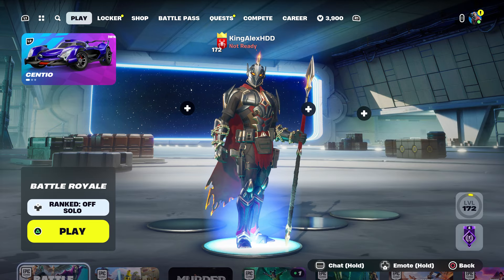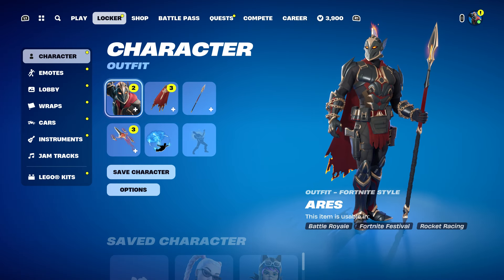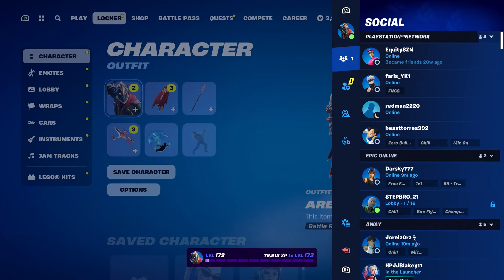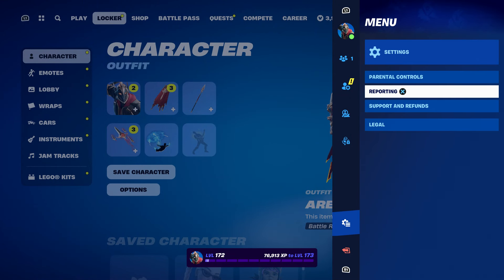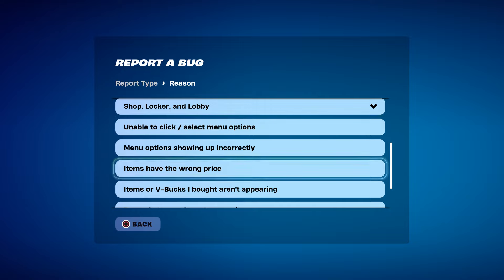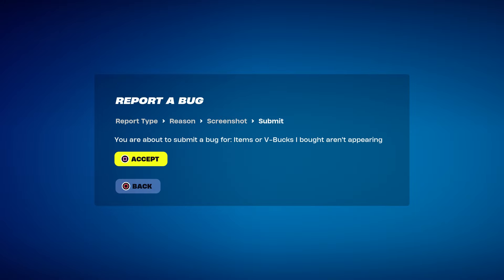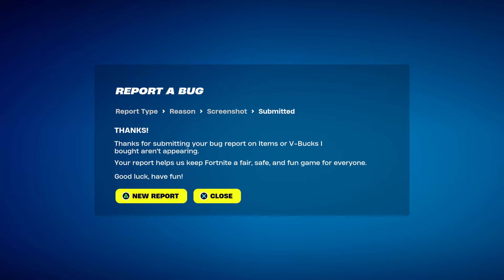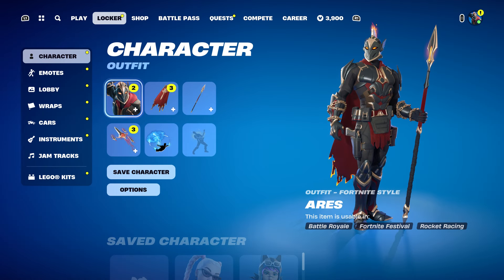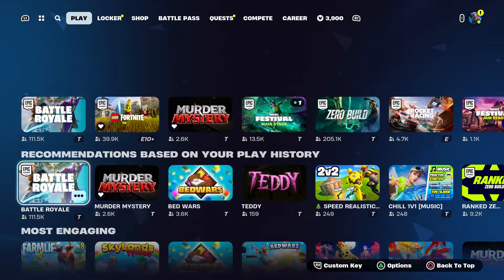Press done, send it to your account, go to your locker over to the skin. Press the pause menu, go to reporting, report bug. Go to say shop, shop locker lobby, and go to say item or V-Bucks I bought on a parent account. Click on continue, click on accept, click on close.